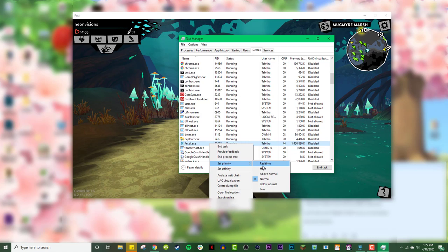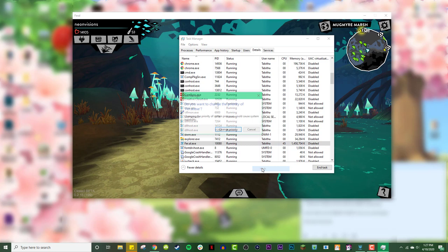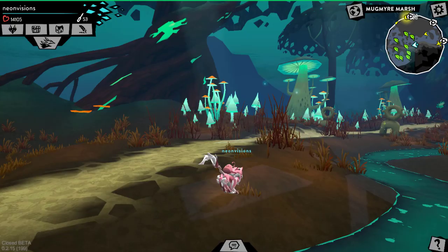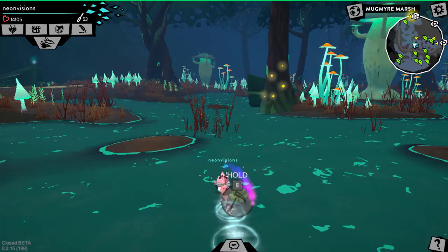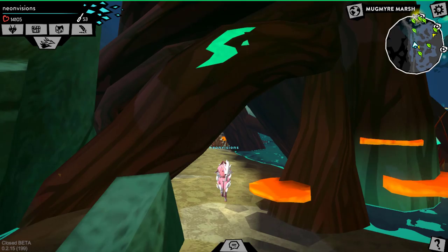Set Priority is where you can select how much RAM your computer allocates to this specific application — this is the same method many people use to make Minecraft run faster. Right now I have it set to Normal because that's all I need, but you can go up to Above Normal or High. Once you change the priority, the effects take place immediately and it should make Feral run a lot faster. I was already lag-free so it's hard to see a difference, but I used this same method for After Effects and it definitely made it run a lot smoother.